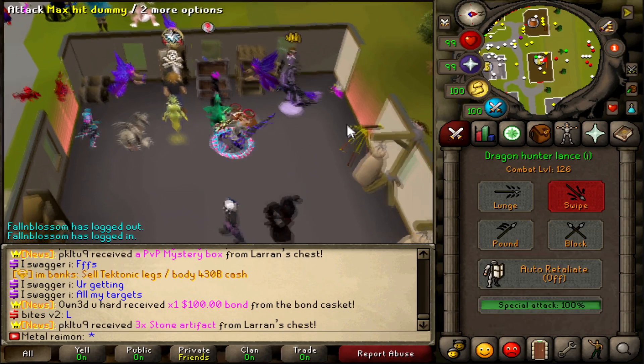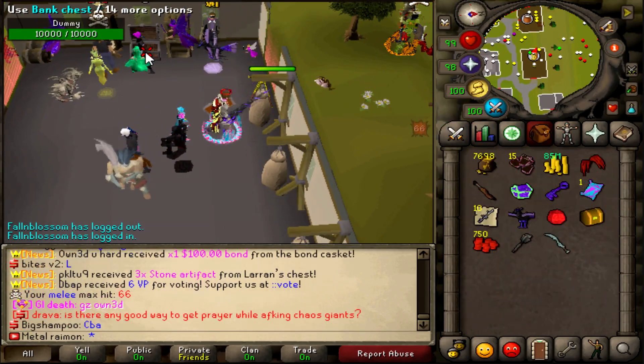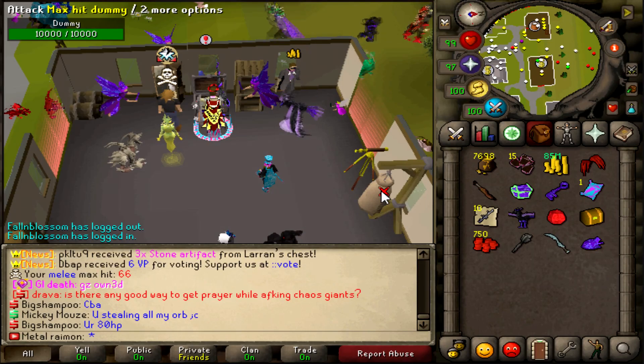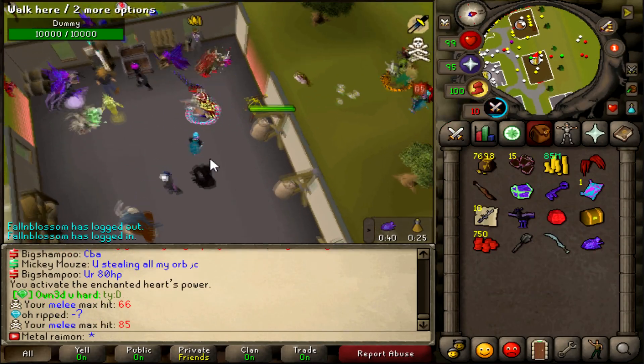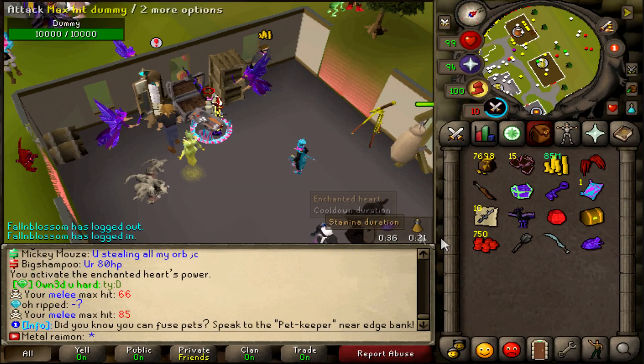Let's have a quick look at the max hit with it. Regular hit: 66. Let me get the Enchanted Heart on top of it — a little bit of stat boost in case it's not the full max hit. Okay, it is. And it can spec for 85 — bloody hell! This is going to be something pretty goddamn interesting.